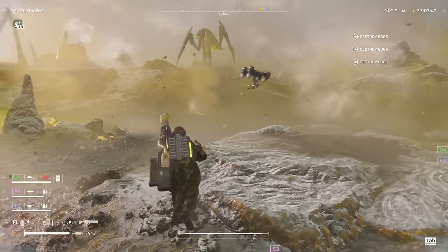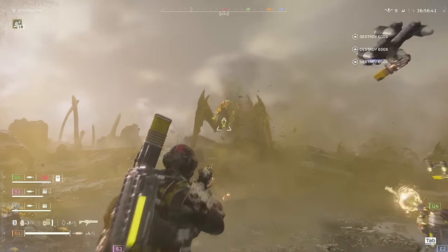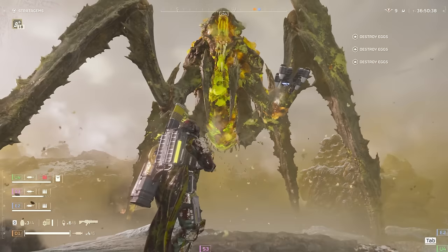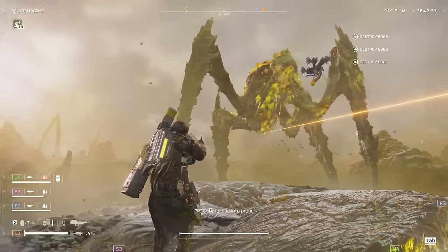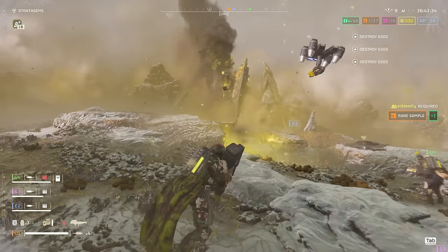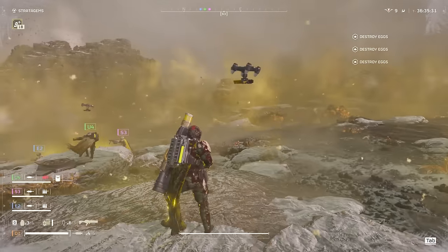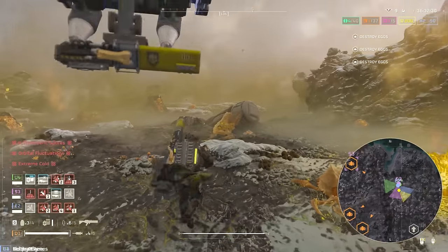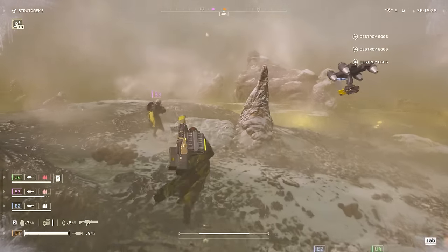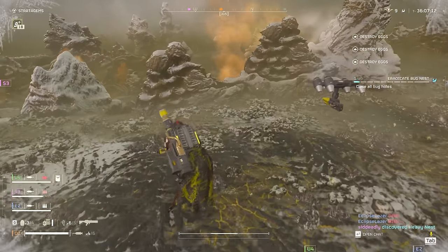Tossing down another eagle. That's a big guy up there. Auto cannon is still doing work. The auto cannon fell. But this guy's about to bleed out soon - we kinda just demolished him. Let's head over there. I really wanna find that spore tower because this is just making things a lot more difficult. Heavy nest.